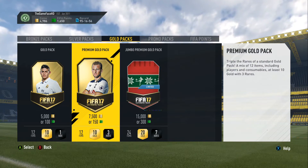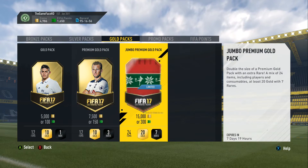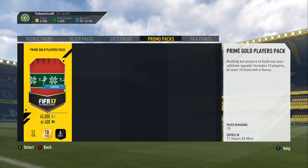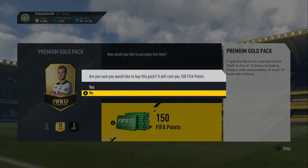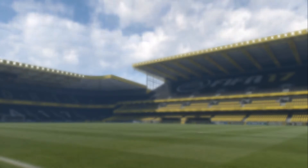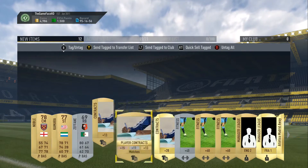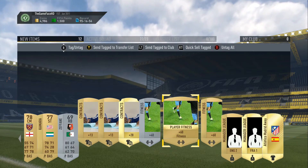We're going to build up in terms of the better packs — starting with a 150 FIFA Point Pack, then move on to one of these Jumbo Premium ones, and then do two of the big ones, the 45 Grand Packs. We're only going to spend around 600 FIFA Points. The first one is a Premium Gold Pack. Harry Kane on the front — we're going to skip it. And it's Mark Noble. It's not good if he's your best player, so we'll just move on to the next one and gradually build up to better packs.